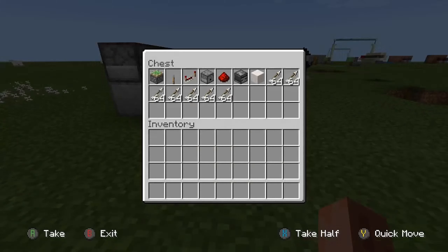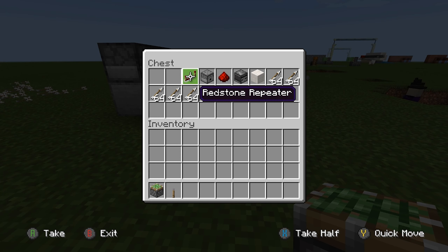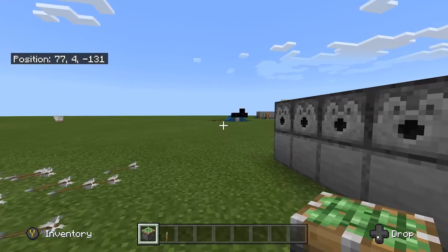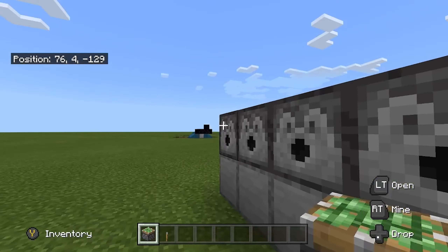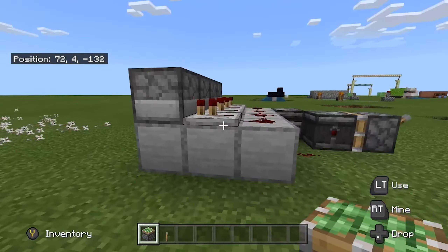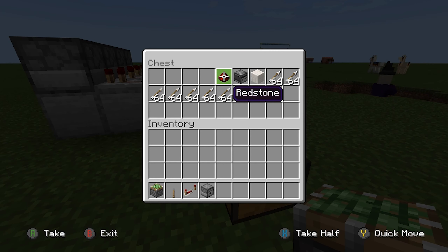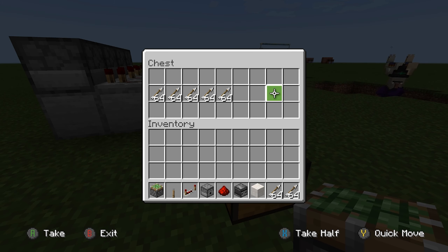So these are the items you are going to need. You are going to need one sticky piston, one lever, and as many redstone repeaters as you want because you can make this as long and as wide as you like — you can have one or you can have 20. That applies to the repeaters as well as the dispensers. So we're going to go for four repeaters, four dispensers, some redstone, two observers, a block of choice, and your arrows.